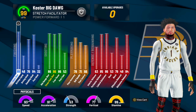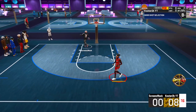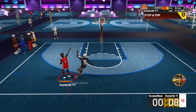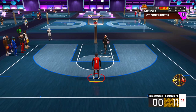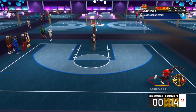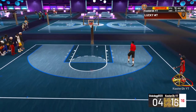So first off, let's get into the shooting — an 86 three-point and an 86 midrange. As you can see from these clips, I've never felt so comfortable shooting with a build. In this build, I can hit a contested shot, I can hit a half-court shot — it does not matter, I'm just consistently greening every shot. I just took off the splash animation so you don't see the full green splash animation.